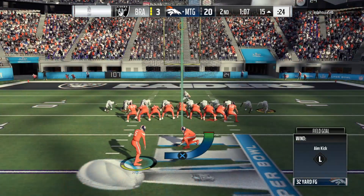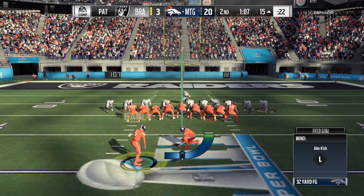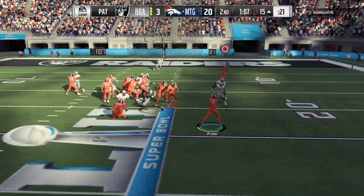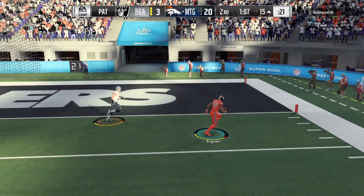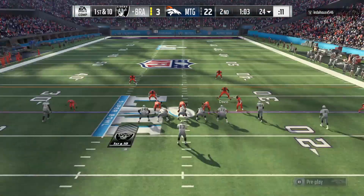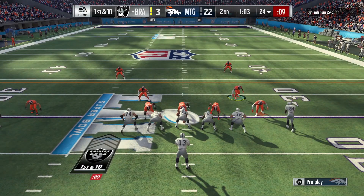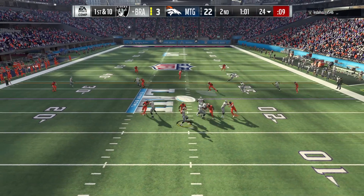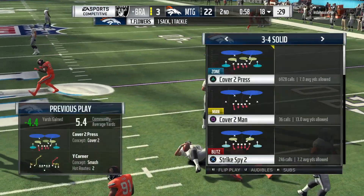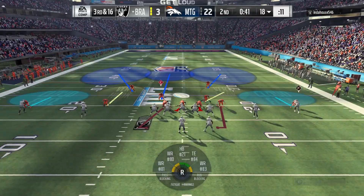Nice play — definitely needed to capitalize on that drive. He went down on us and got three points. We go ahead and go for the two-point conversion with Evan Ingram dancing into the end zone — we go up 22 to 3. This is my Super Bowl. We get the sack — Trey Flowers with the sack on the play.